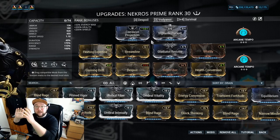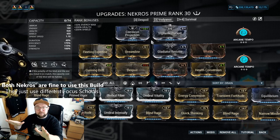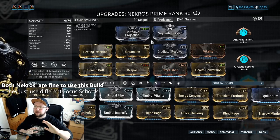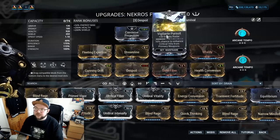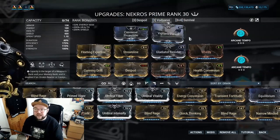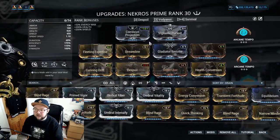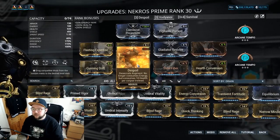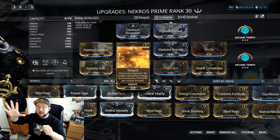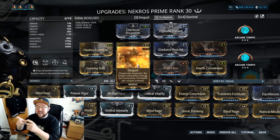They can pretty much run the same build — it's just that the second Necros is going to be mostly inside his operator the entire time. Corrosive Projection and Vigilante Pursuit again are really good for seeing enemies and getting extra critical hits. I run Arcane Tempo on my Necros with a lot of survivability. Necros doesn't need many things for his build: 175% efficiency, and Despoil — which is really good here. With Despoil, instead of consuming energy, whenever an enemy dies you consume health instead.